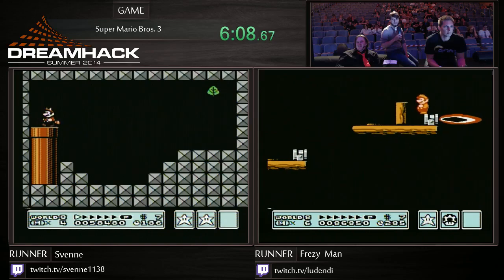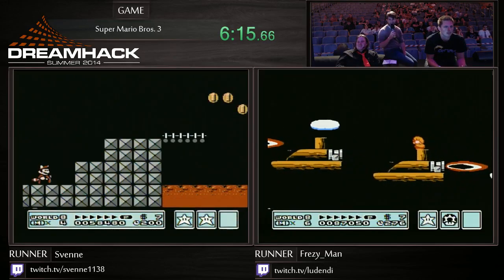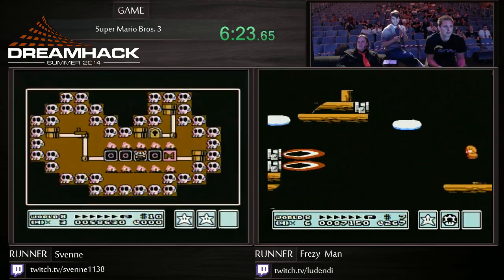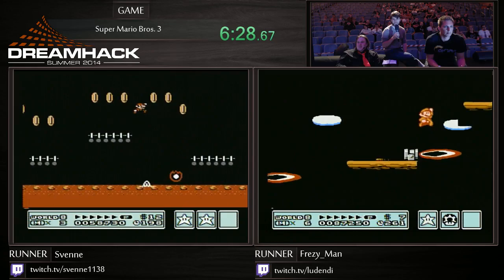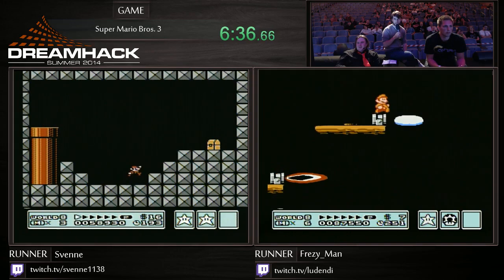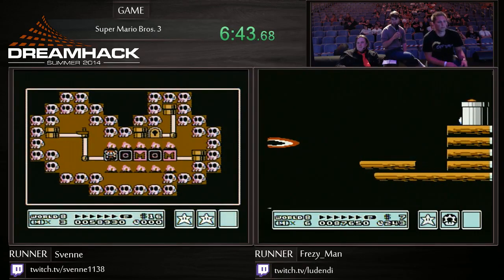Frezzy now ahead with the advantage. The hand strikes back at Svenna. So one of the most horrifying things that can happen is when the RNG, or the randomness in a game, messes you over like that. It's something unfortunately pretty much every speedrunner has to deal with. A lot of games have randomness. Mario Brothers only really has that hand bridge as its main randomness, at least in any meaningful sense.